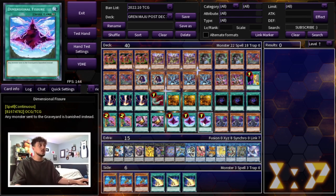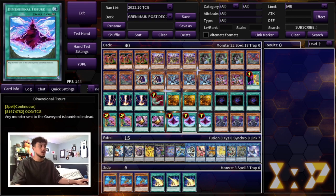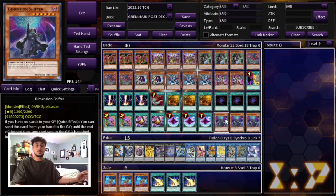We're playing three Dimensional Fissure and three Dimensional Shifter. You have to be playing these going first or going second — Shifter is just way too powerful, same with Fissure. If your opponent does make you go first you have both of these, but Shifter is such a broken card you have to be playing three. That's it for the main deck — 40 cards, straight to the point, playing only the most powerful cards focused on the one thing you want to do: OTK your opponent.